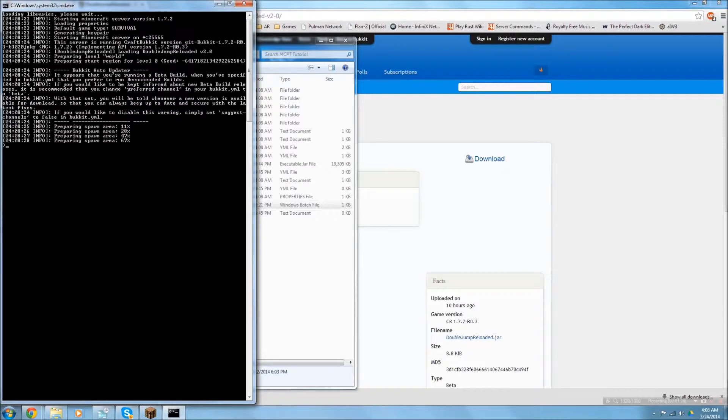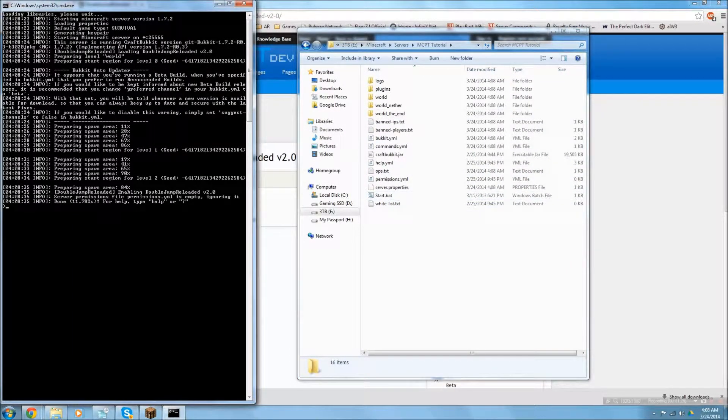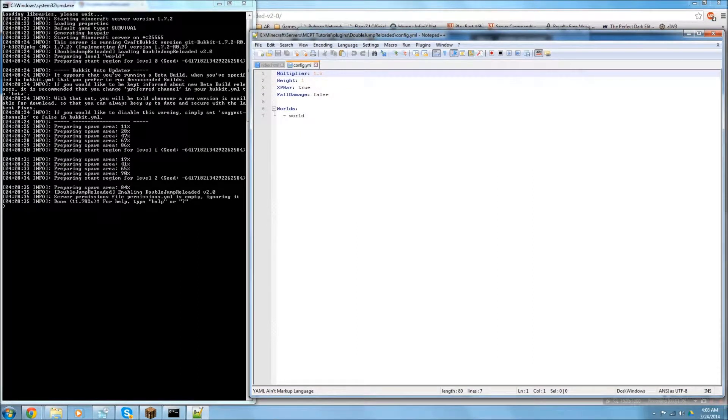The server is done loading — 'Double Jumper Reloaded enabled,' so that's good. Here is the configuration. Open the config file and you can specify which world it's active in — mine is just called 'world.' You can also set fall damage to true or false, usually false if you're on a hub server.